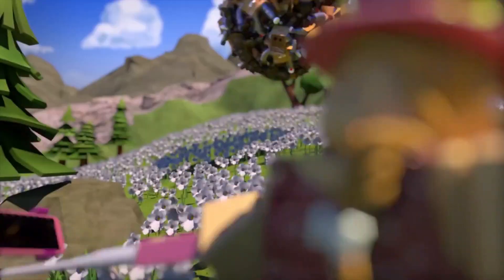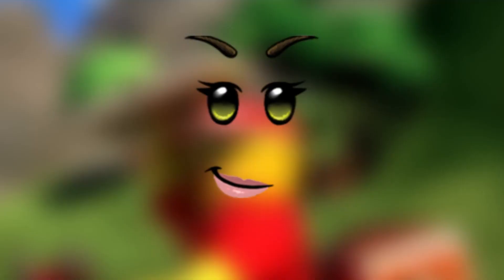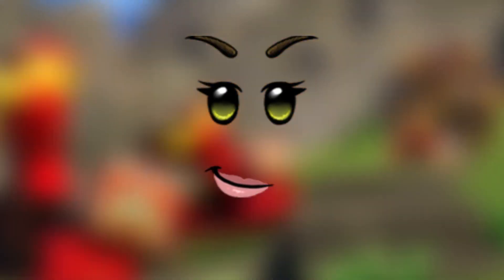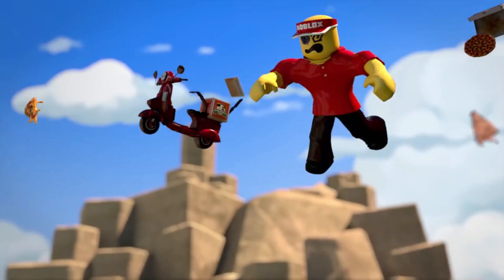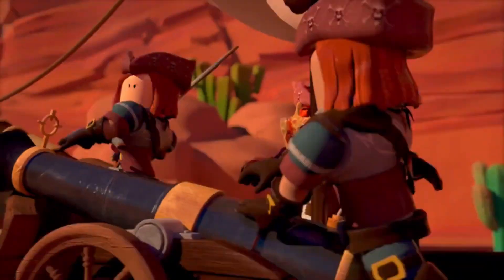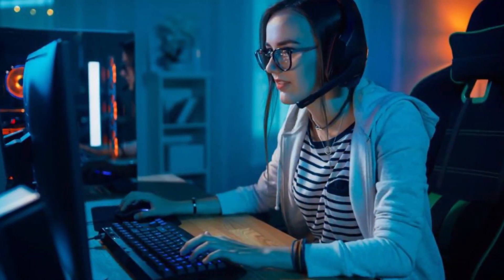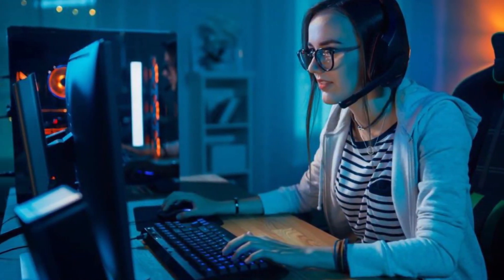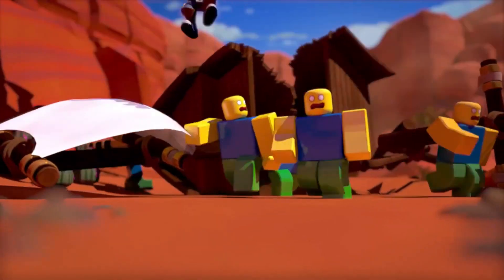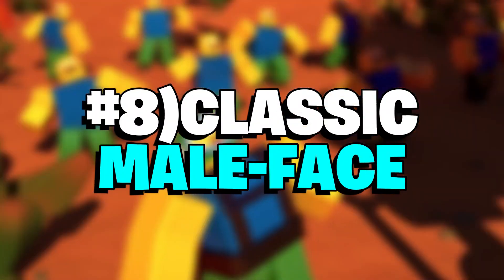Number seven: Classic Female Face. Some players, regardless of their age, simply want a visage that shouts adorable. It has pink-tinged lips and beautiful green eyes, as well as some modest eyelashes to enhance the effect. The avatar will be adorable especially if you combine it with any of the other free avatar items available to gamers. It's difficult not to get lost in the soft and welcoming eyes of this Classic Female Face.